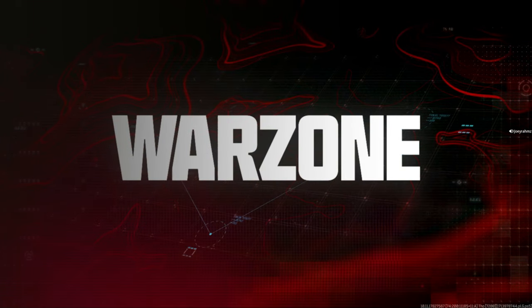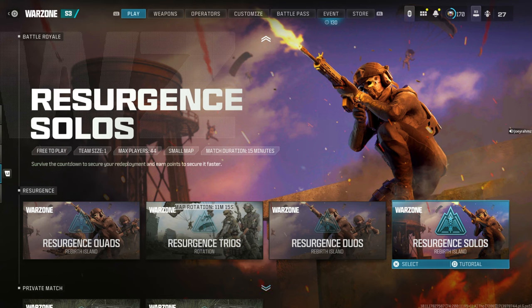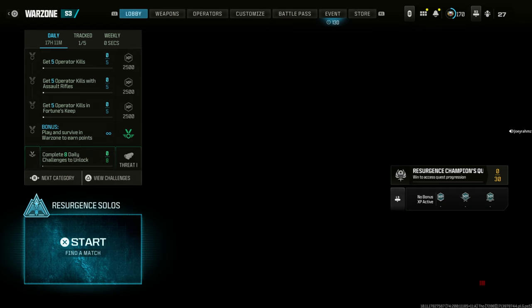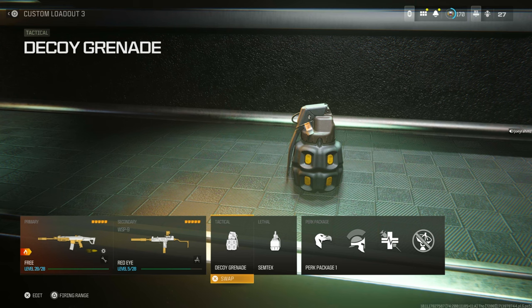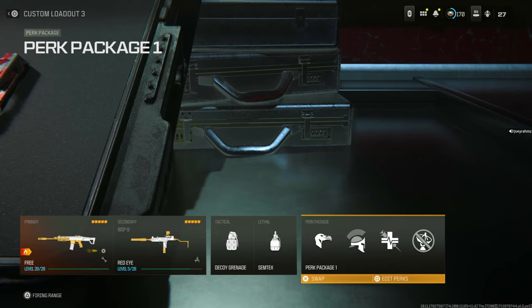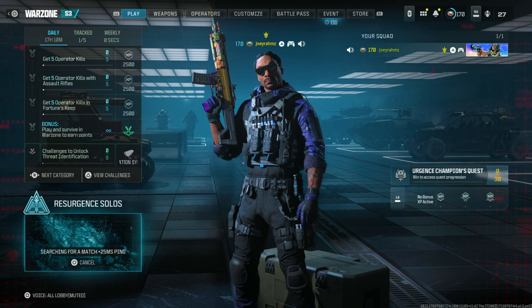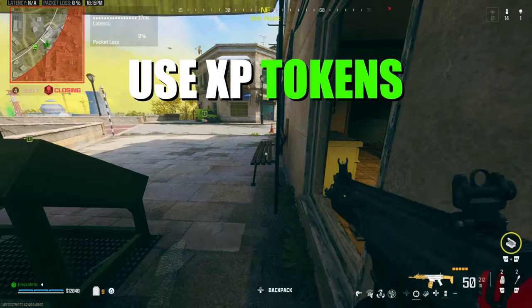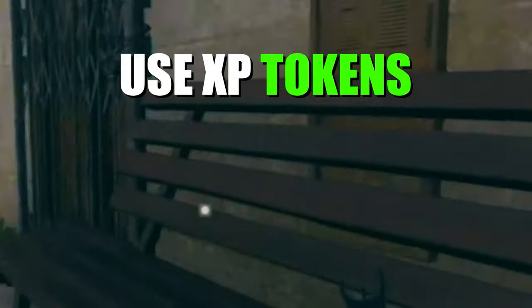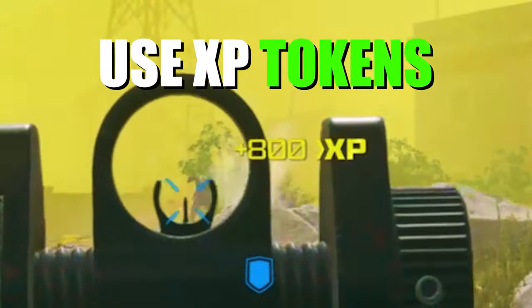This one's for Warzone. Go ahead and go to Resurgence and join any Resurgence game — Quads, Solos, Duos, or Trios. The best one I found is Solos so your teammates don't interrupt and you're not versing squads of four. What you want to do is join Resurgence Solos, go to your weapons, make sure you've got Decoy equipped to your class, and go to the perk package — you're going to need the Resupply perk on as well. Put in the Resupply. Once that's done, join a game. Every time you run into an enemy, you're going to throw all your decoys at them and you're going to get 800 XP every single time they hear it.